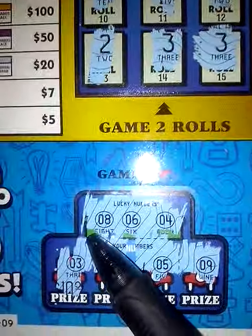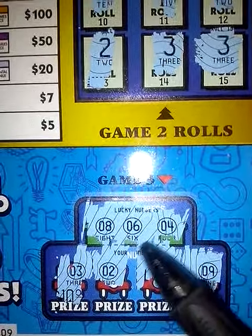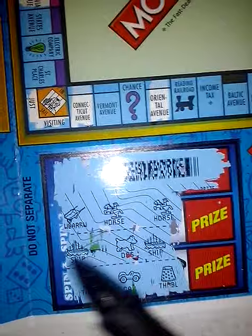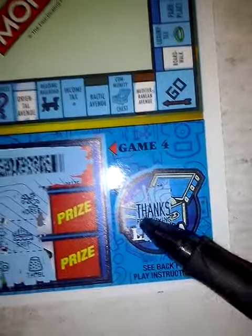Here's game three — match the lucky numbers to your numbers and win that amount — which is nothing. And here's game four — match three symbols, win that prize amount — nothing. None bonus: nothing.